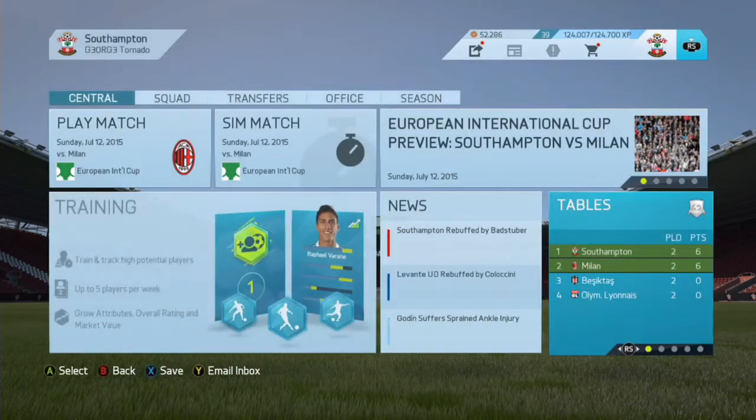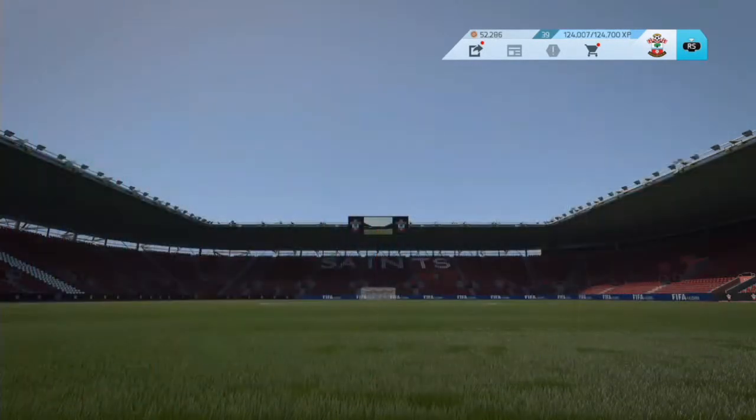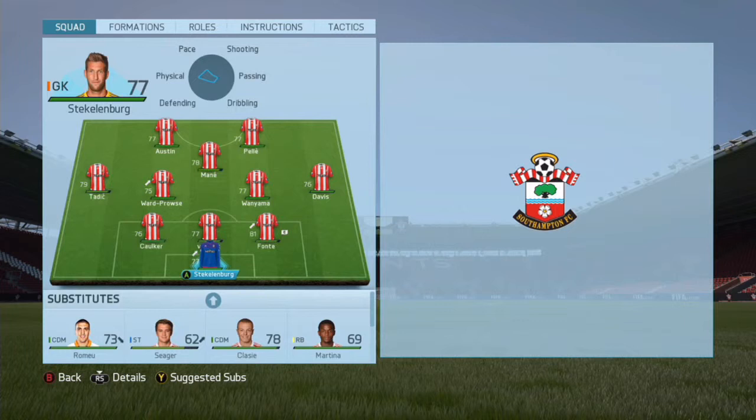We've got Stecklenburg in goal, Kolker, Van Dijk, Fonte, Davis on the right, Yammer, Ward, Prowse and Tadic, Marnie, Austin and Pella. That is going to be the starting lineup. I could have Shane Long and Seager but they're a bit out of energy.